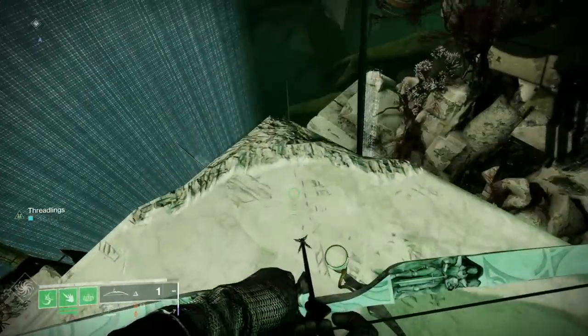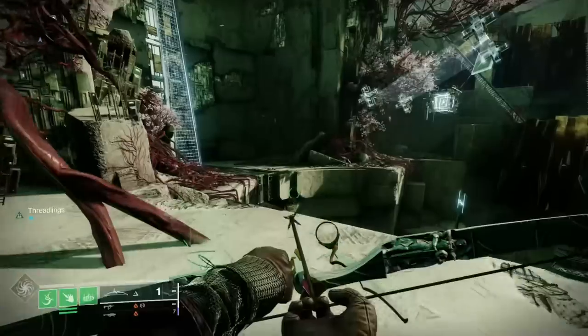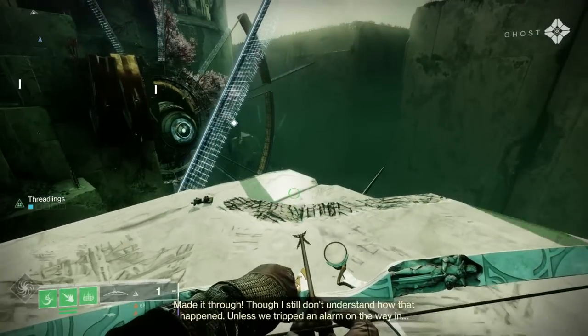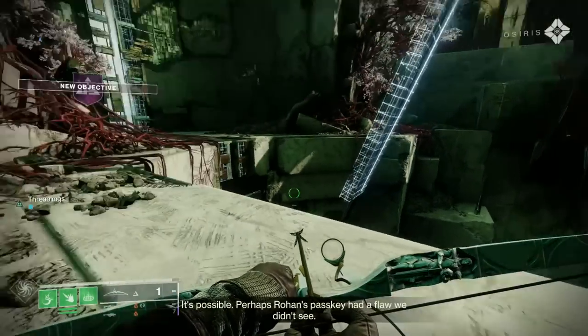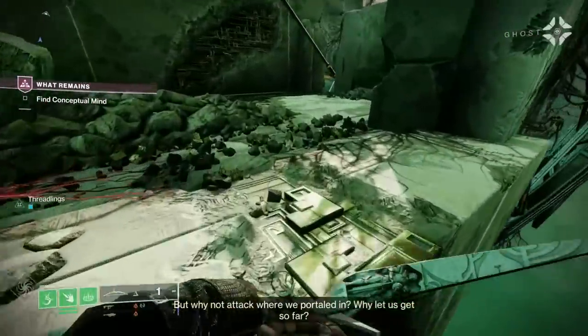If you've got ricochet rounds you can use the little mirror to shoot at an angle which will destroy it - this mechanic is going to be used throughout. But all I did was jump down and shoot it from there. I'm going to let this piece play to show you exactly where you need to go so you don't get stumped, because it can be a little bit fiddly.